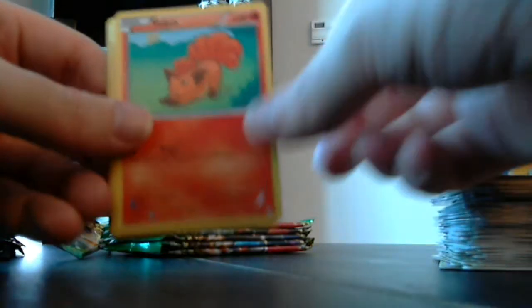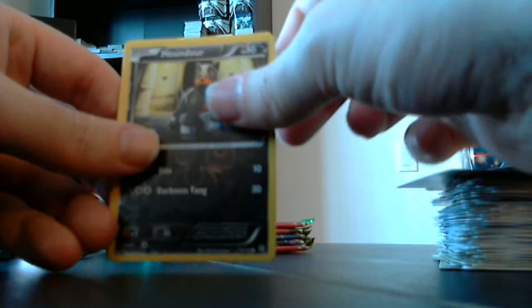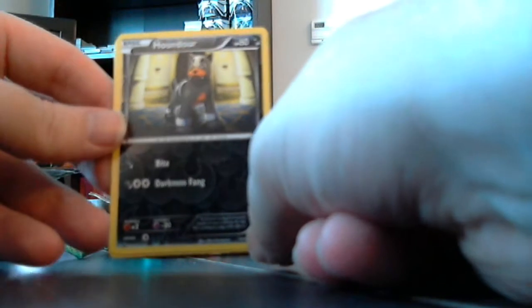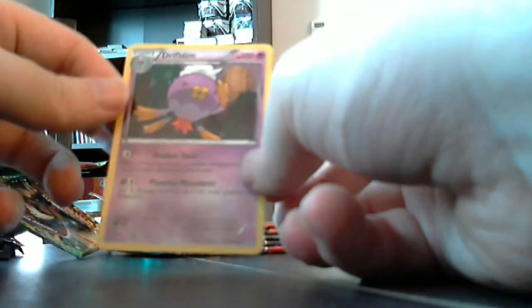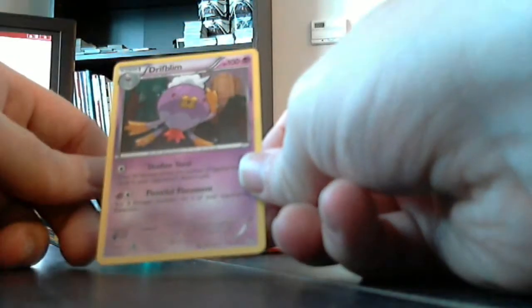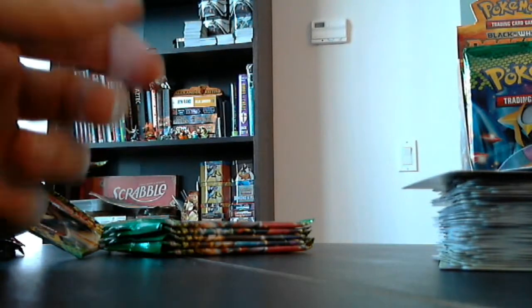We've got Swablu again with a couple of versions. Vulpix, Dino, Tympole, Bidoof, Floatzel, Palpitoad, Tool Scrapper, Houndour — it's always hard to see the Darkness ones when they're just static, but that is the reverse Houndour. And Driflim — just another weird inanimate object turned into some random hot air balloon or something like that. Interesting, but I guess they've just run out of animals or something.